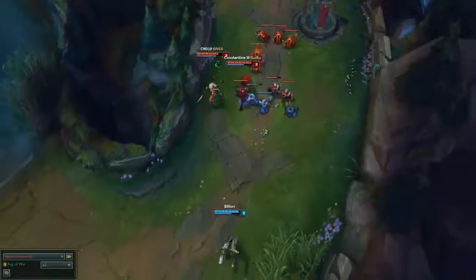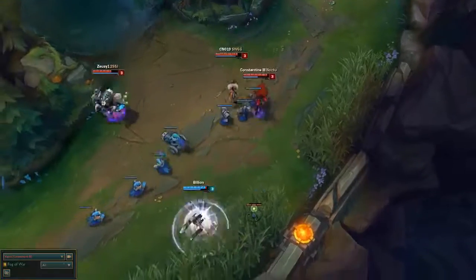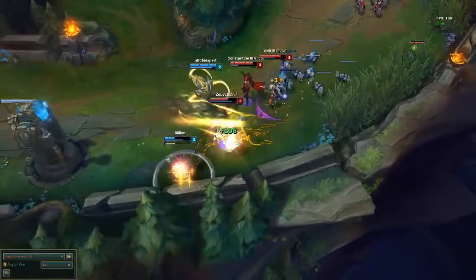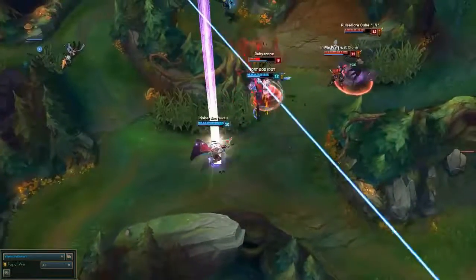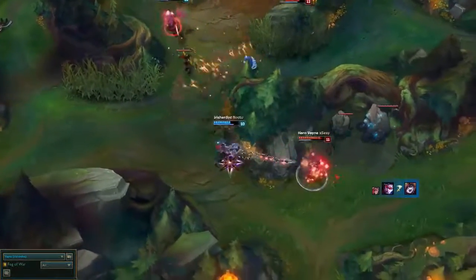Hey everyone, how's it going? It's Constantine III here, and today we're going to be talking all about how to land your Condemn stun more consistently. For a lot of people, it can feel very frustrating to use Condemn, trying to stun people to walls and towers, often miscalibrating, and often just sending them further away from where they started and giving up free kills. Fortunately, there's a very easy solution to this problem in understanding the math behind how you actually land Condemn. Anyway, without further ado, let's get started.